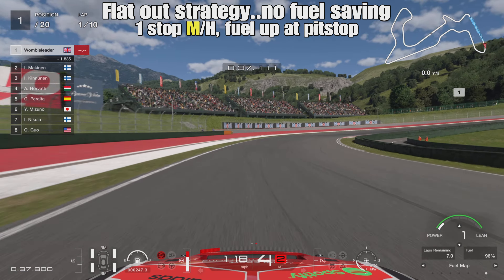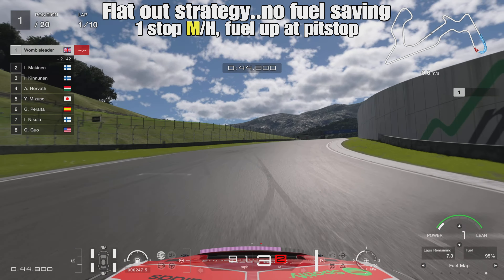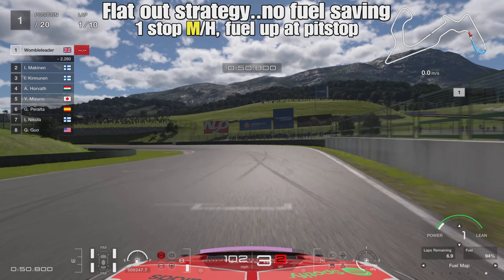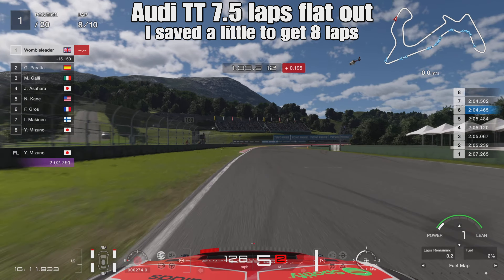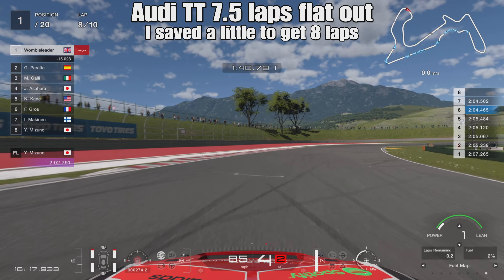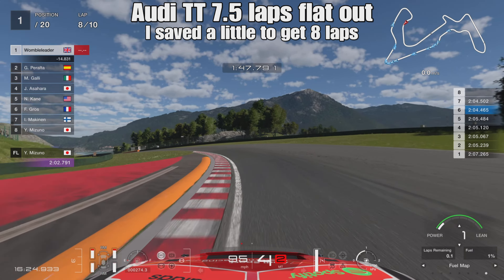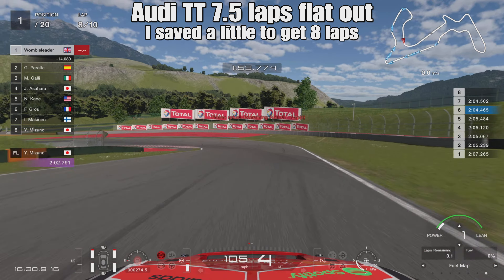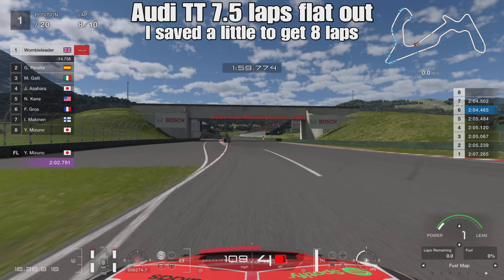First up we're going to test the flat-out strategy. We've got medium and hard tires available, so we'll run flat out on the mediums with no fuel saving whatsoever, running for as long as we can on the mediums until we're about to run out of fuel, then put on the hard tires. Running the Audi TT flat out you get around about seven and a half laps worth of fuel, so I did a tiny bit of fuel saving to stretch it to the eighth lap - there's more benefit to an extra lap on mediums than on hards.